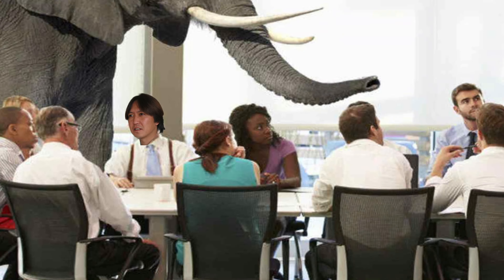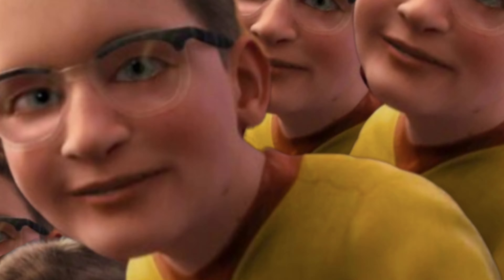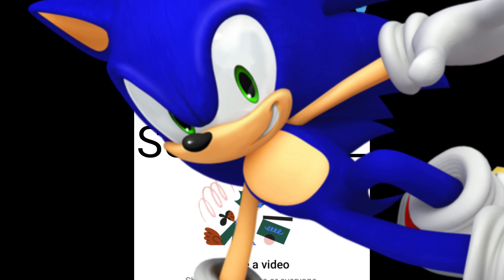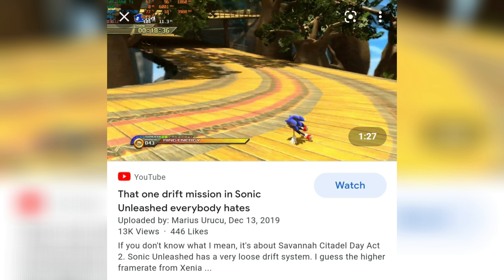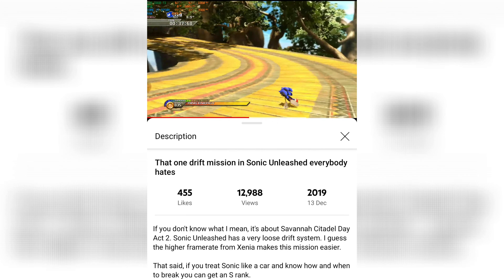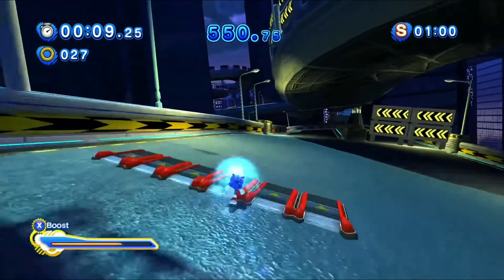Before we talk about the elephant in the room — the werehog — let's talk about the hedgehog. You're probably thinking the hedgehog gameplay was the best thing about this game, but there were some flaws. First of all, Sonic's drift needs work. When drifting in Sonic Unleashed you have to be at the right speed and timing to start drifting without going flying in the wrong direction. Sonic Generations handled the drift perfectly.